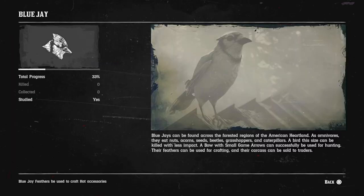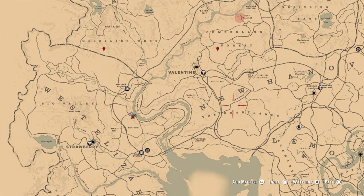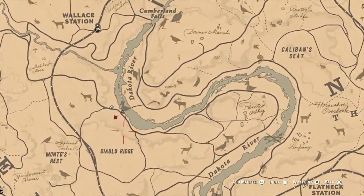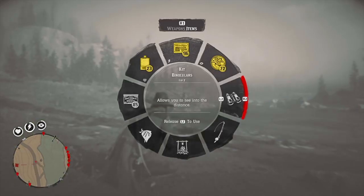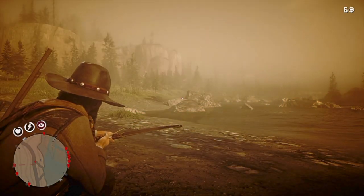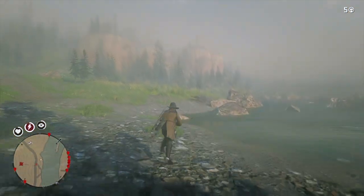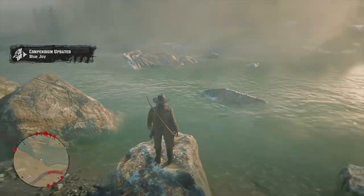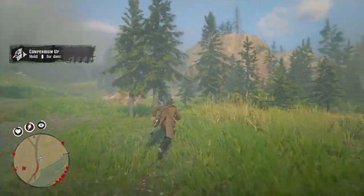Next thing - blue jay. Here we go, last one. Here's the location - same thing with all the birds: you have to hunt these during morning or midday. I'm located just outside Valentine near Diablo Ridge. I see a blue jay - it's only two stars but I'm still gonna kill it. It's hiding on top of this rock - let's pick it up. It says perfect blue jay carcass - that's all we need. Let's go back to the post office, ship these things out, package them up.